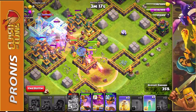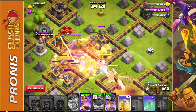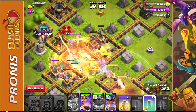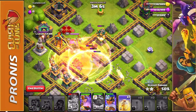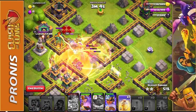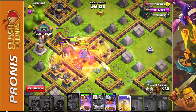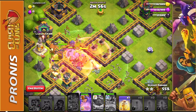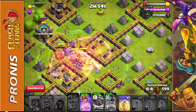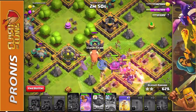Two haste spells. Heal spell — I'm going to use the grand warden ability right here. Another heal spell right on my troops. We have one heal spell left guys. The barbarian king is just dead now. We still have a pretty good number here. Let's see what we can do — his ability is very very useful. Come on, make it happen.